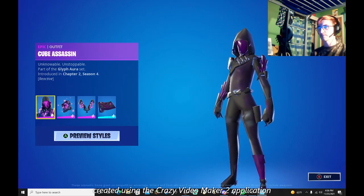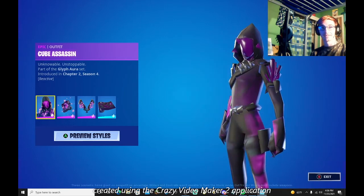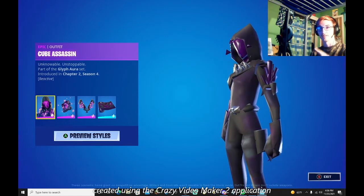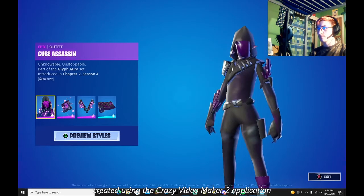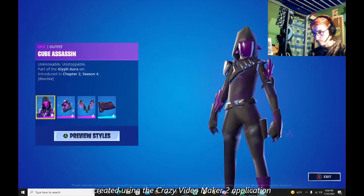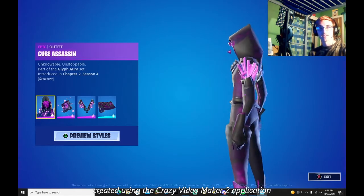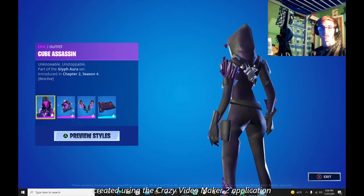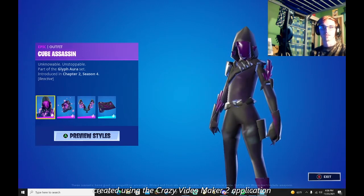The Cube Assassin is actually reactive, and it's gotta be like the same thing about how that cube guy is. Even though people are saying, where do you have to get the Cube Assassin? Well technically, the Cube Assassin is actually in the Sideways, and you have to fight her.